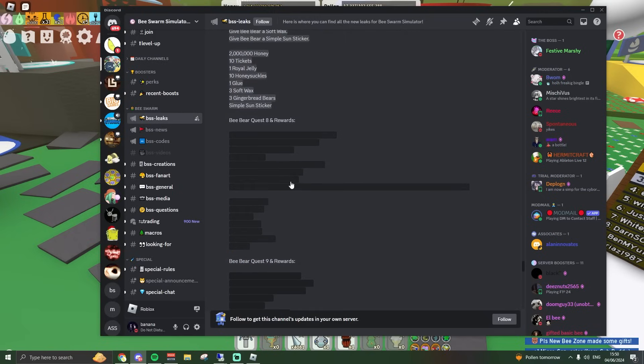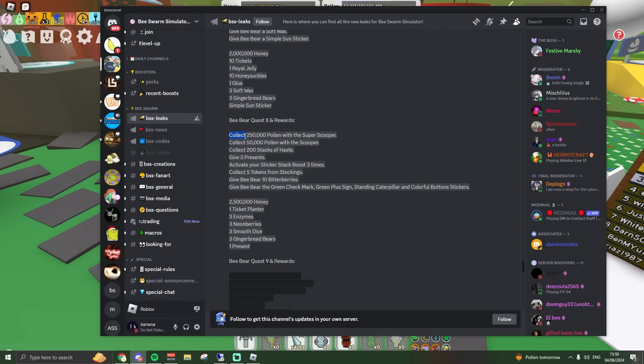This is my first time seeing all of this as well, so it's my first reaction too. For B-Bear quest eight, you need to collect 250k pollen with the super scooper, 50k pollen with the scooper, 200 haste stacks, give three presents, activate your sticker stack boost three times, collect five tokens from stockings — the brown bear ornament — give B-Bear 10 bitter berries, and give B-Bear the green checkmark, green plus sign, standing caterpillar, and colorful button stickers.